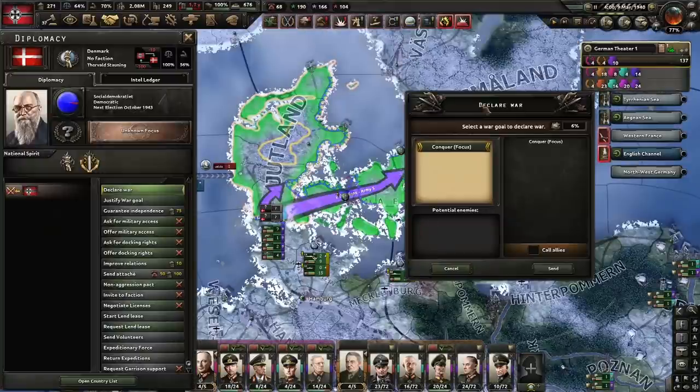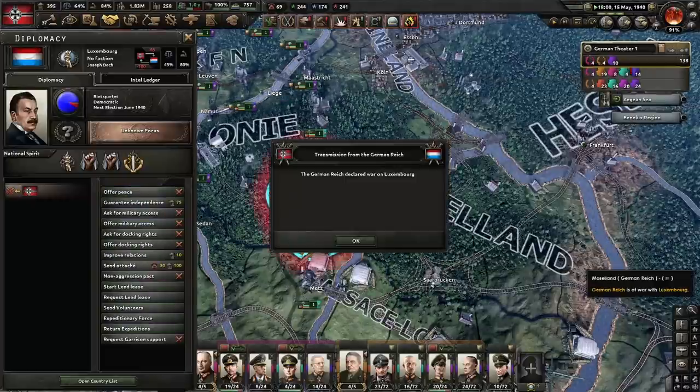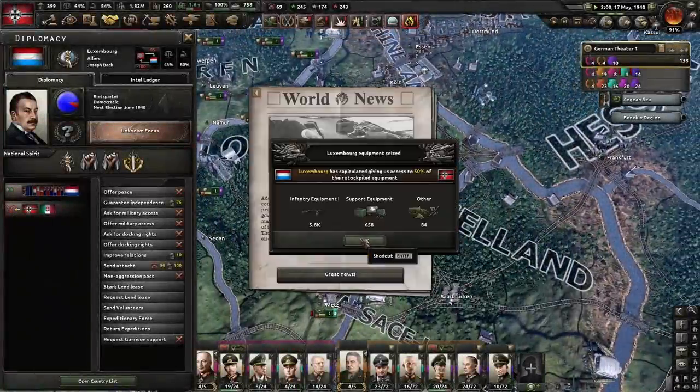The Danish have insulted us for the last time. Apparently they've got a minus 100 Danish opinion of the German Reich, and if that's not a reason to go to war I don't know what is. Denmark surrenders. This tiny state of Luxembourg has stood up to us for far too long and now they must be irrevocably punished or brought into the fold. Either way — charge! I think that was less than three hours that they lasted. It really wasn't a great defence.